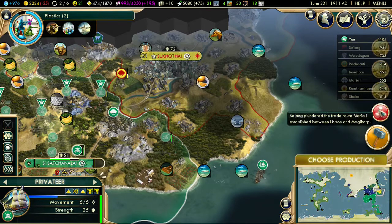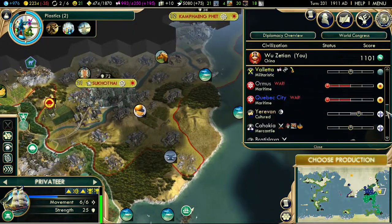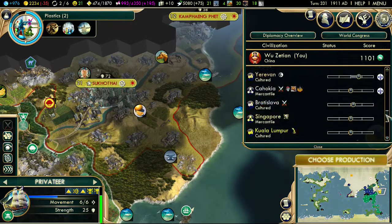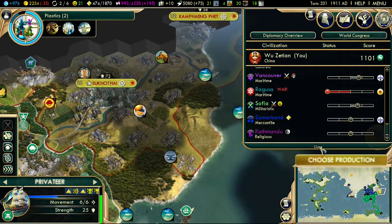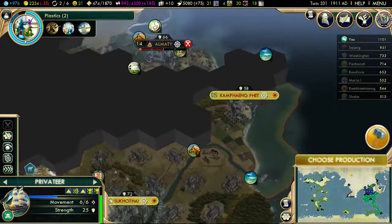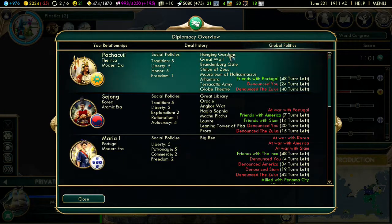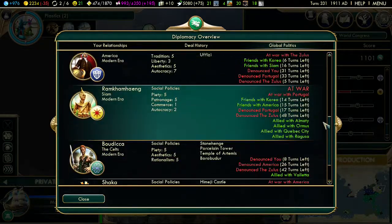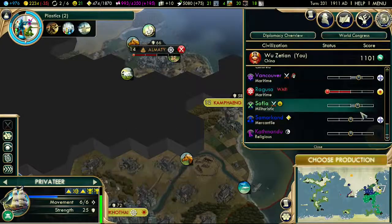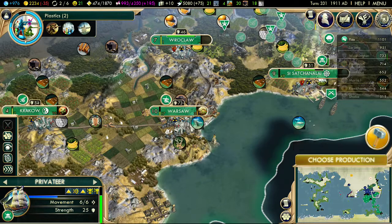We are only at war with Siam at this precise moment. We're at war with a lot of city states but those are unfortunately all of Siam's allies, so we're going to have to just kill Siam for that. It may be that we only take the capital and rest there. Let's have a quick look and see what we're going to win from Siam. Wonder-wise — none, no wonders at all. Fair enough, that's a shame but we can live with that.